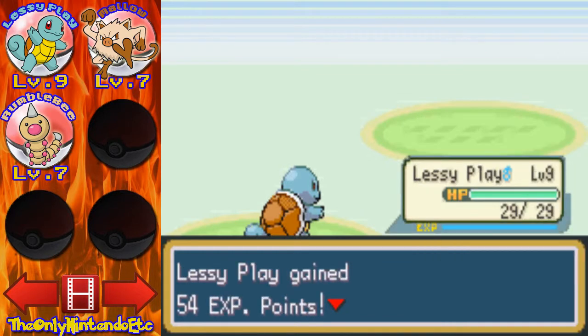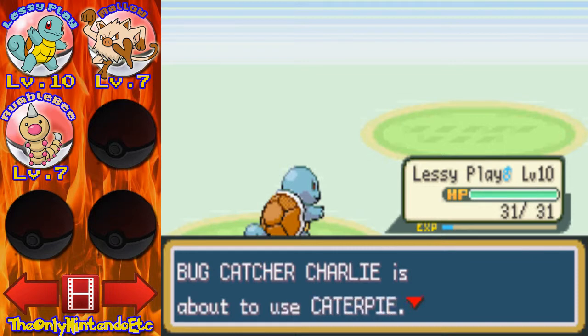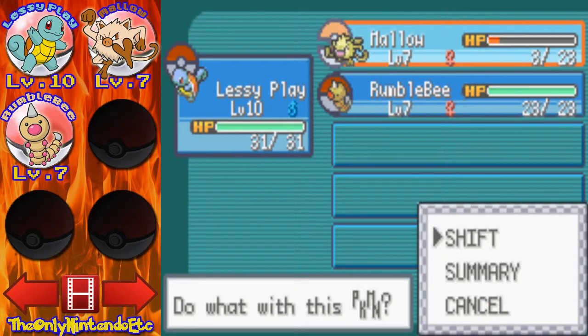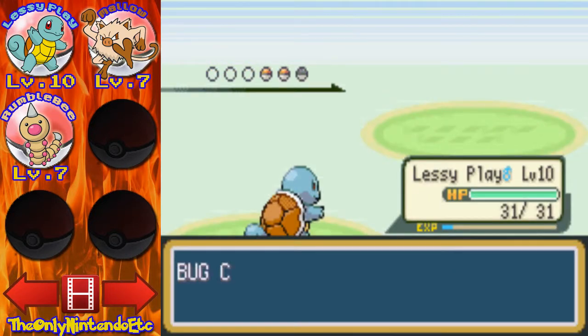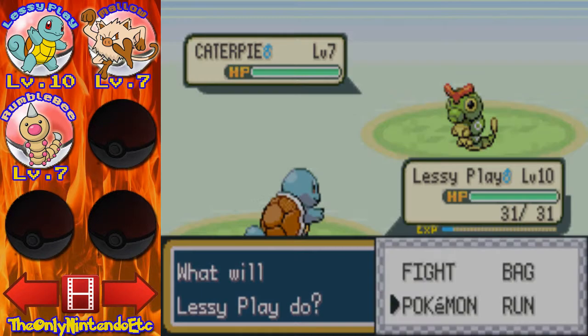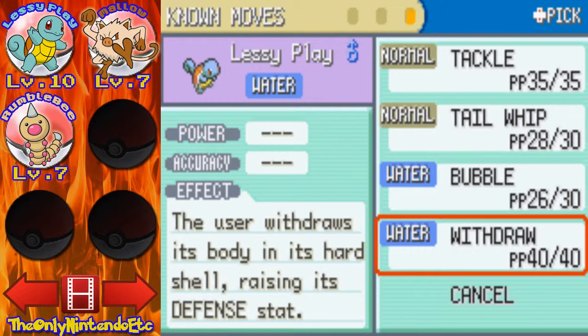He should be leveling up — yep, level 10. Sweet. He learned Withdraw. I think that's more defense for me? Yeah, it raises the user's defense — I was right. Cool. Now he has a move that raises his own defense. I can't think of words. How can I be that bad at talking?